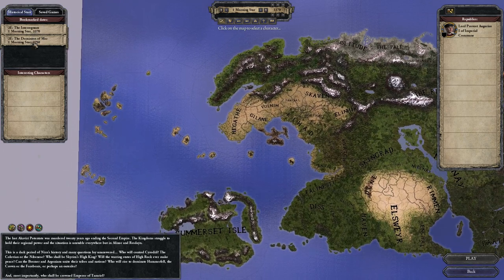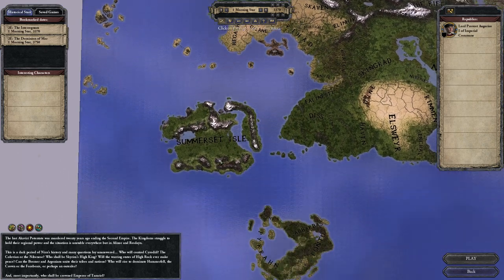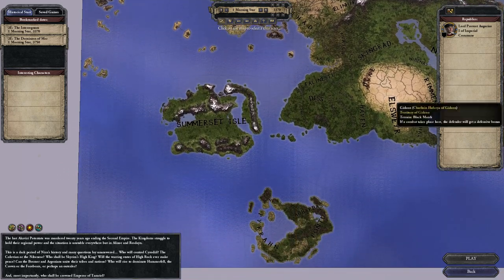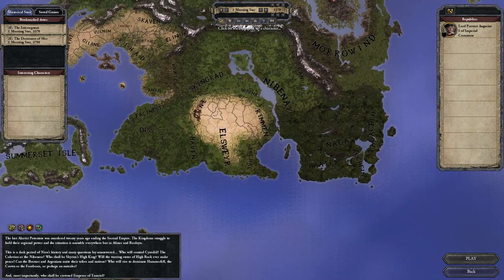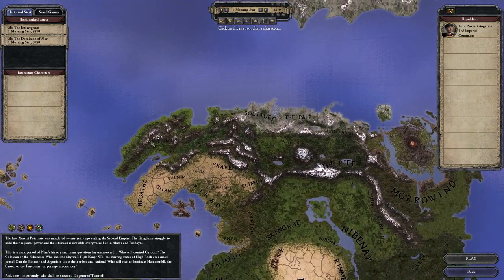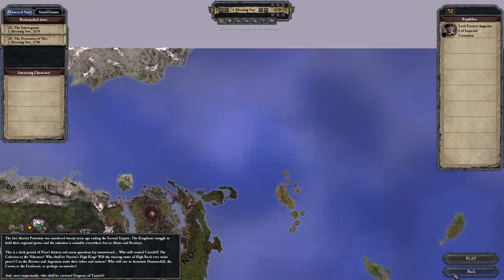Looks like we have two bookmarked starting dates — one's in the year 3370, one's in 3750. It's quite a big difference, almost 400 years. This is awesome. We've got Somerset Isle. There's Morrowind over here. So if you've been playing Skyrim at all, you'll be familiar with these areas.